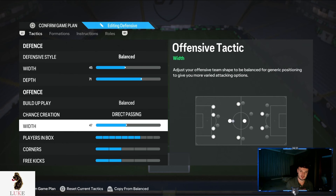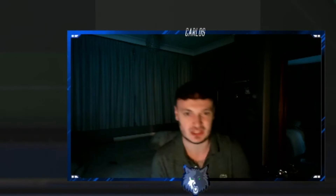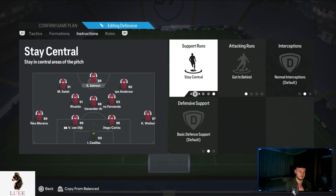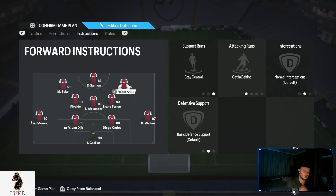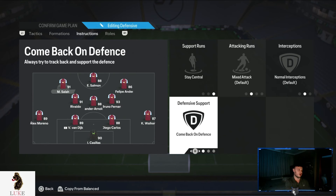71 depth again — your absolute bread and butter. Balanced and direct passing. I only take the offensive width down ever so slightly to 47, making us a little bit more narrow so my left centre forward and my right centre forward are just closer together to my striker, but I don't want to go too narrow so we can still use and abuse the byline meta. Seven players in the box, two corners and two free kicks. My striker and right centre forward are on stay central and getting behind — I don't want them venturing out wide; I want them making penetrating runs in behind.